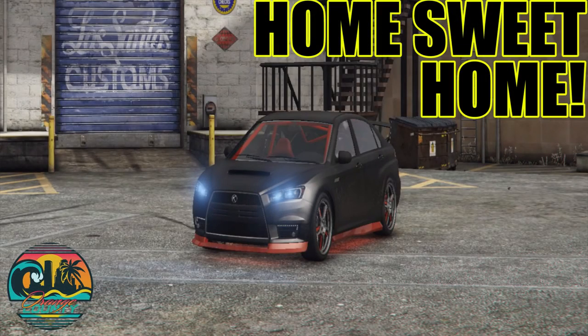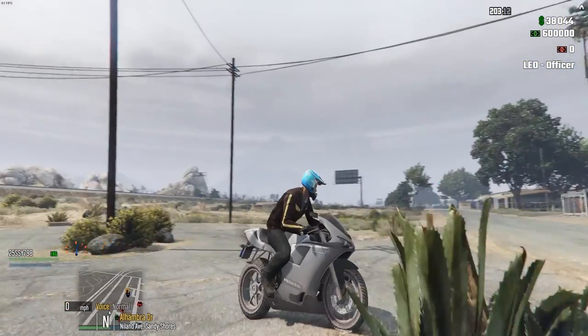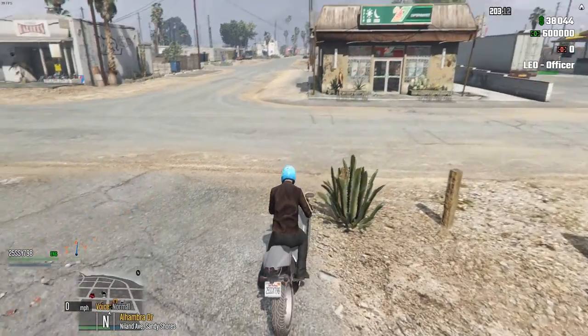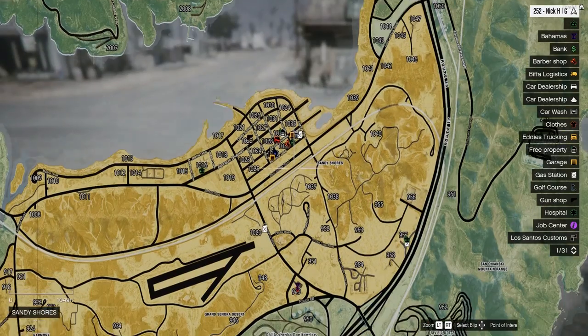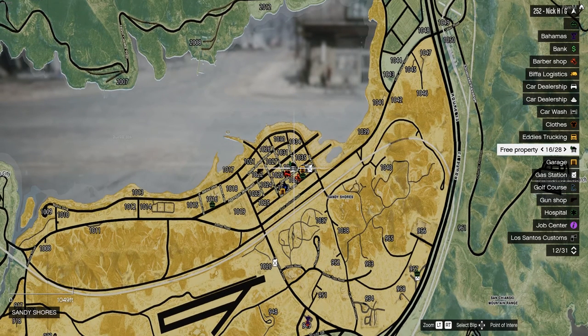What's up guys, GTGamer here and welcome back to OCRP. Today we are Civilian and I'm doing what I've promised for quite a few episodes. We've got pretty much $640,000 to play with and if we look on our map there are a few houses available. It says free property on the legend on the right - just ignore that, it's not actually free.